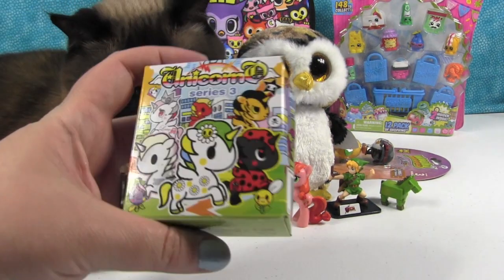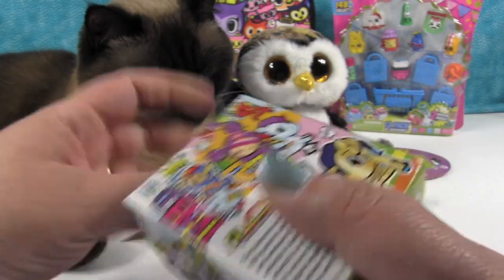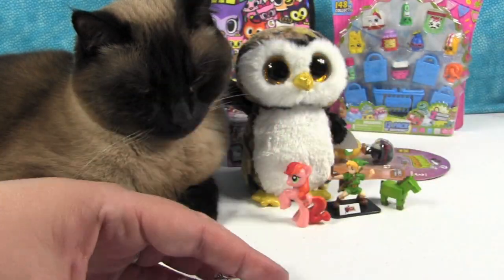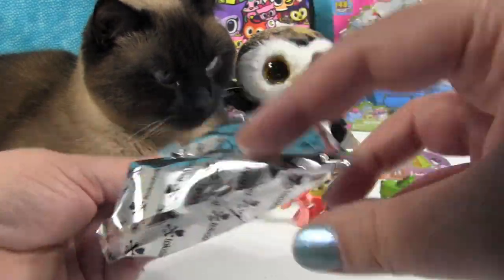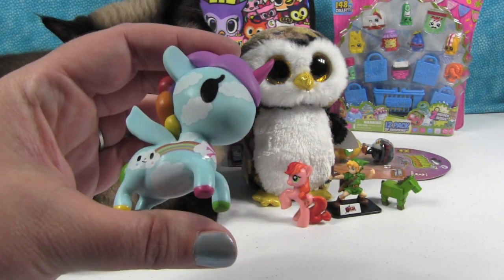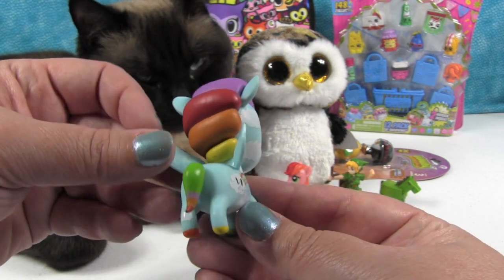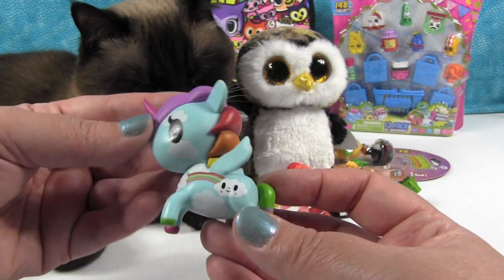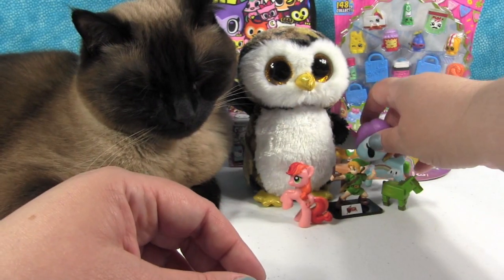What do we have? We're going to open a Unicorno next — Unicorno Series 3. These are the different unicorns you can get, and we are still missing a few of them. I want the zombie one — maybe we'll get the zombie one, Milo. We have another Pixie — so that is Pixie, and we've had Pixie before, so she is a duplicate. But she is a very, very cool one with her rainbow mane and the little tip of her tail is rainbow. Her little feet are different colors — she may be my favorite Unicorno. With the little rainbow and the little happy face cloud, that's awesome.